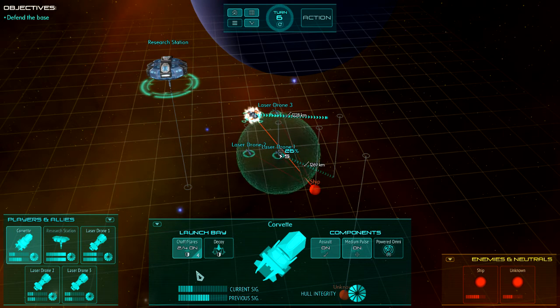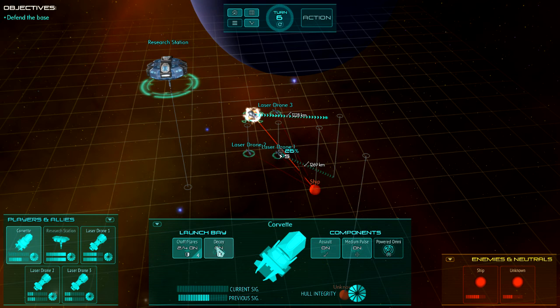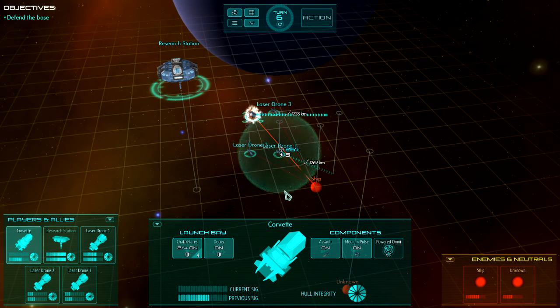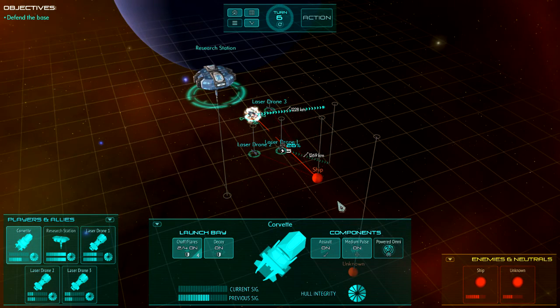It's also possible to go all the way down to zero. For instance the decoy subtracts 35 from your signature. Click on that and now your signature next turn is zero. That means no one will be able to detect your ship — it will disappear from their sensors. Similarly, if one of your enemies gets down to zero signature against you, it will disappear from your screen.